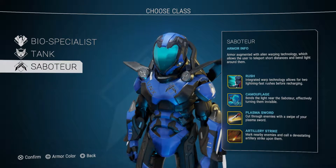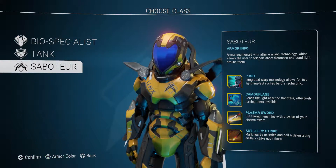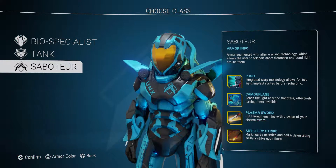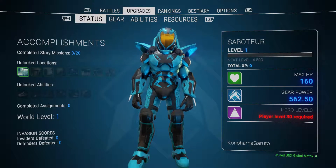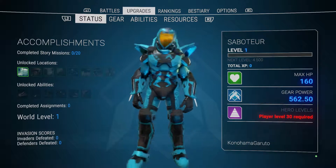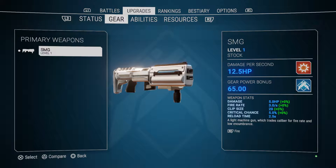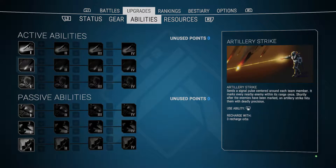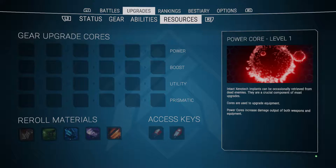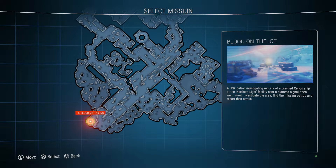Since I'm Swedish, I'm gonna go with the blue and yellow armor color. Let's look at the upgrade menu - I have abilities, status, and gear. I can get better weapons, remote grenade abilities, and upgrade my abilities. So far this game is awesome and I haven't even started it yet!